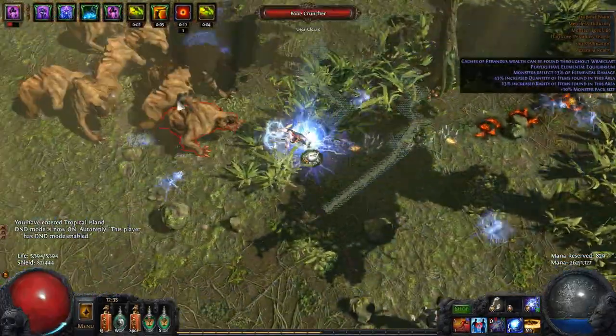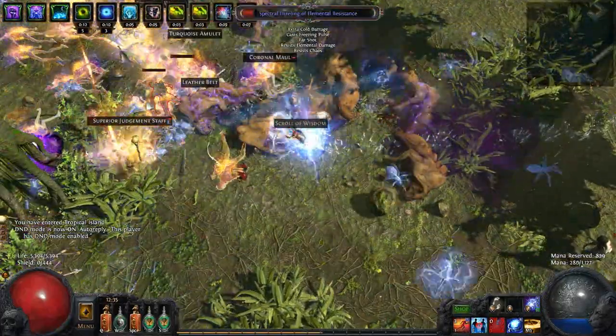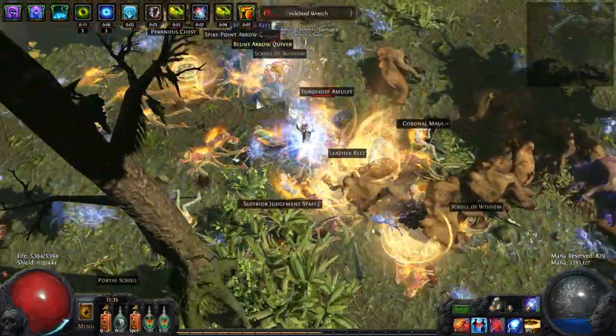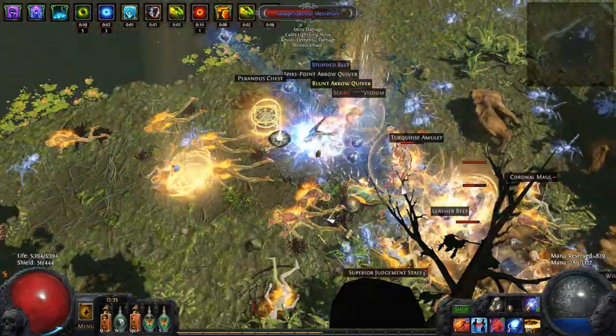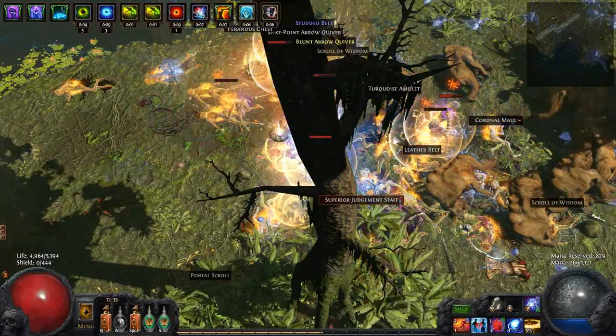I did do a bit of testing with one particular mapping strategy. I took Dunes and Tropical Island, two of the better level 68 maps, and transmuted plus augmented them to speedrun back to back. On average, doing this method you get about 30% quantity bonus on the map, and I think it's quite possible that this does affect coin drops.